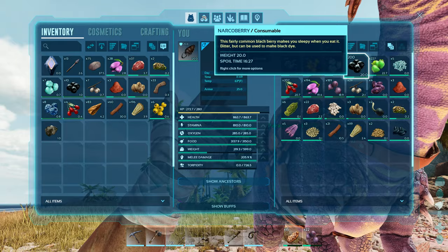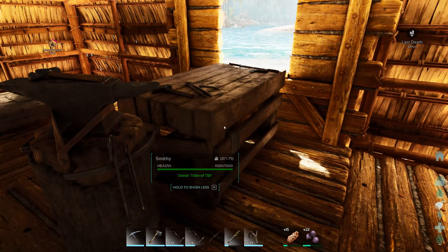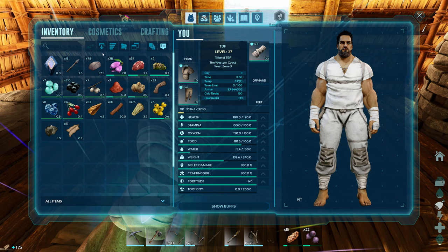Let's go see if we can make a mortar pestle. I need 15 hide — do we have it? We've got 17. It's meant to be. Alright, throw down the mortar pestle.